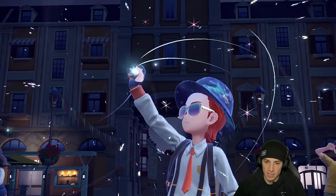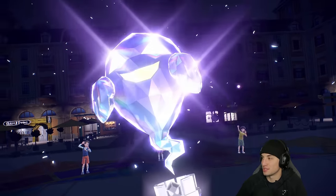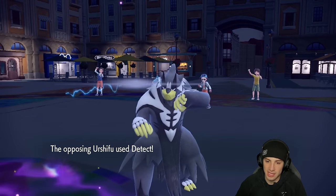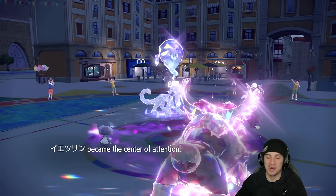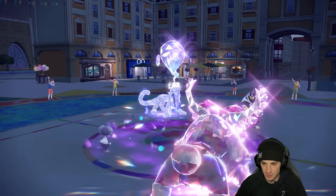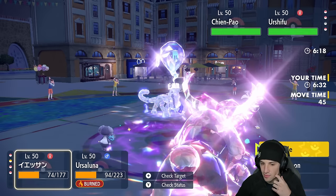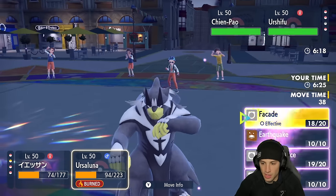I could bring out Crabominable and use Wide Guard next to Ursaluna to get a lot of value, but I really want Follow Me from Indeedee. They Terastallize Chien-Pao — it goes Ghost type. Good thing I didn't use Facade on it. I know it has a Sash though, which is annoying. They detect so I guess that's a smart play. Follow Me coming out — they take out Indeedee. Trick Room has a couple more turns left, so now is a good time to bring out Crabominable.